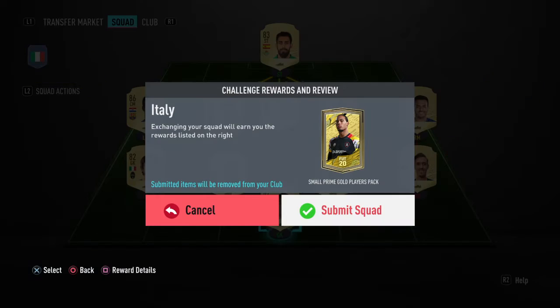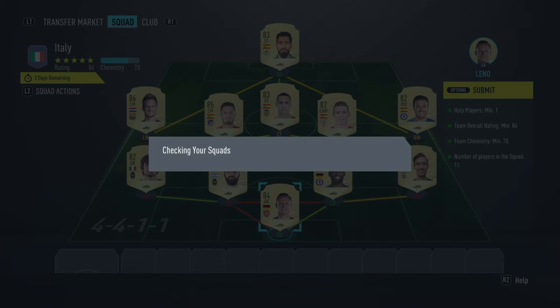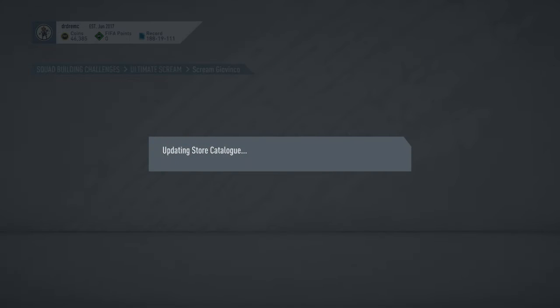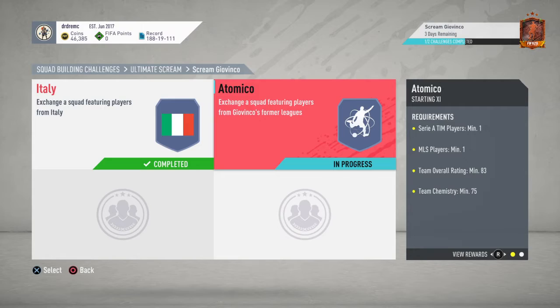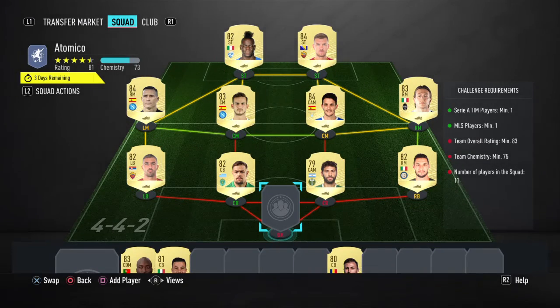Everything else we had first-owned in the club. Let's submit that squad — get it done. Perrin, old boom bang, gone. We get a small prime gold players pack. We'll open the packs together after we get Giovinco in the 83-rated squad.